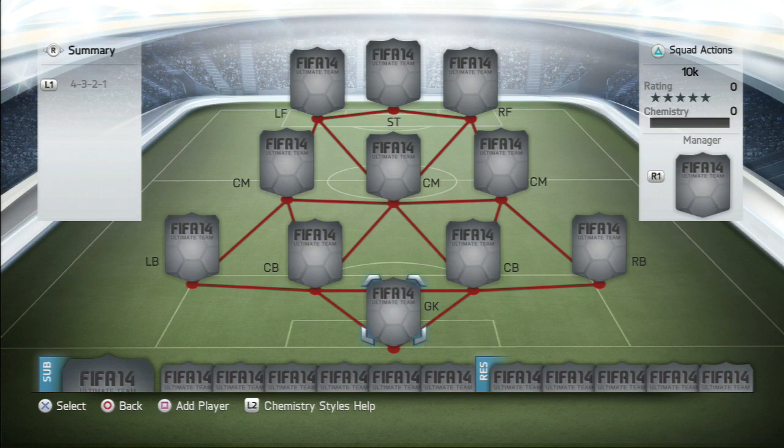Hey guys, Feefreak59 here. As you can see by the TASF video, we're doing our squad builder today and we're going to be taking a look at a team that costs about 10,000 coins on both consoles. If you want to clarify the price, I'll put the complete accurate price in the banner below, which will show the Xbox 360 price according to Futhead.